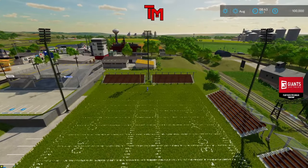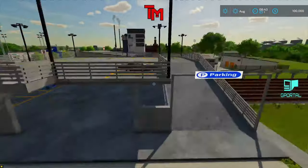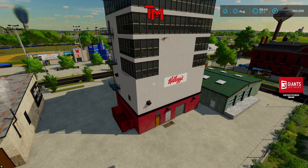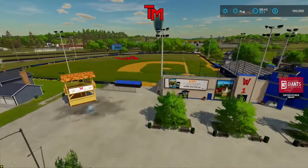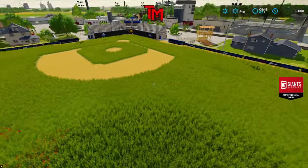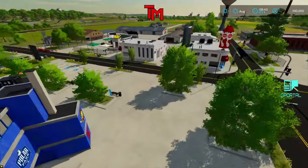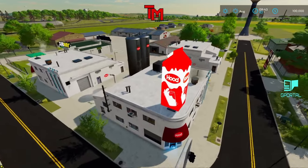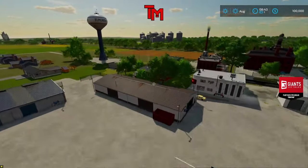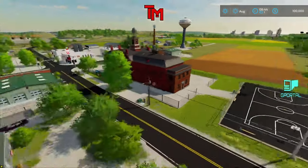We've got the productions, the sell points, and we've got a parking garage which I'm definitely going to have to jump off of. From the start you've got your fields — everything is just sort of changed to make it more like a town. You've got the dairy, a subway, the town building, a basketball court, a random stop sign, overpasses.